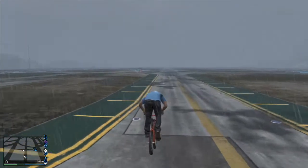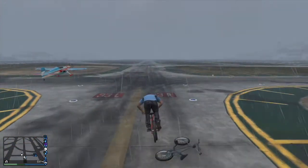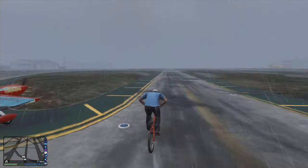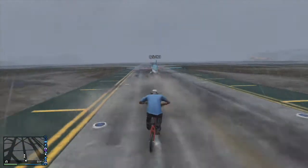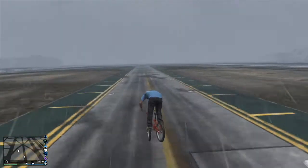Hey guys, it's Dichronic here today with another GTA 5 tutorial. Today's video is how to go really fast on the bicycle — the bicycle with pedals, not the motorbike. It is a method of jumping to increase your speed on long, straight stretches of road, like trying to get across the city or stuff like that.